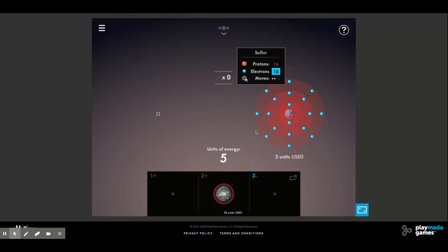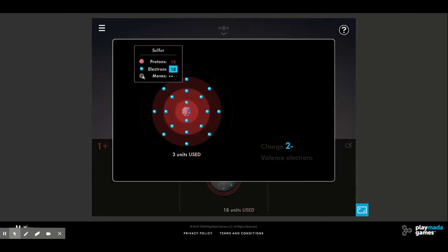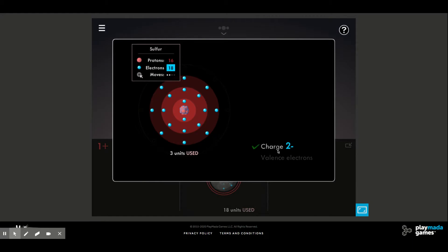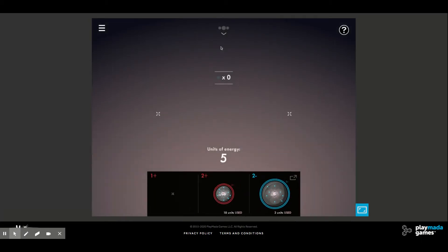We used up some energy, but it's okay. Now we've gained our two electrons, the outer valence shell is full. We have 16 protons and 18 electrons — that gives us our negative two charge. We'll go ahead and put that in here: negative two charge, eight valence electrons, everything checks out.